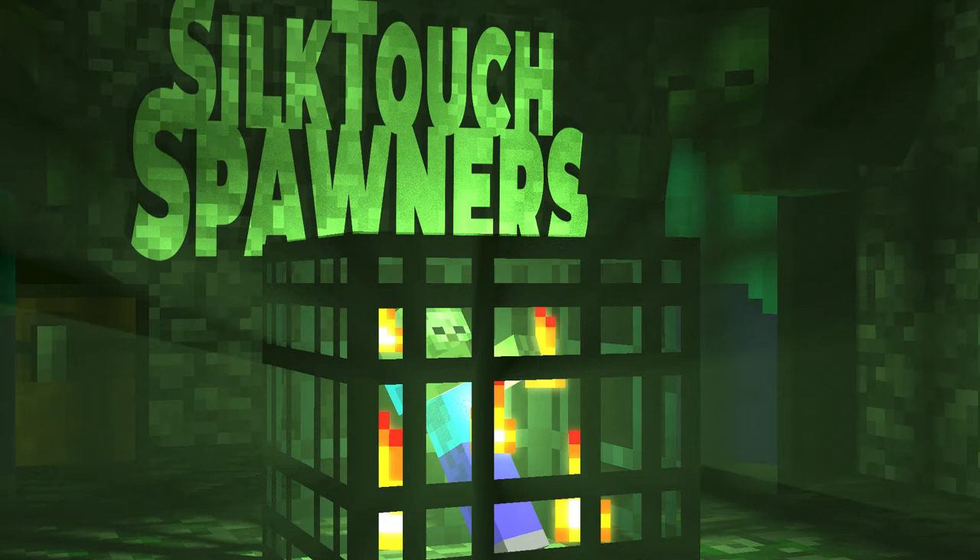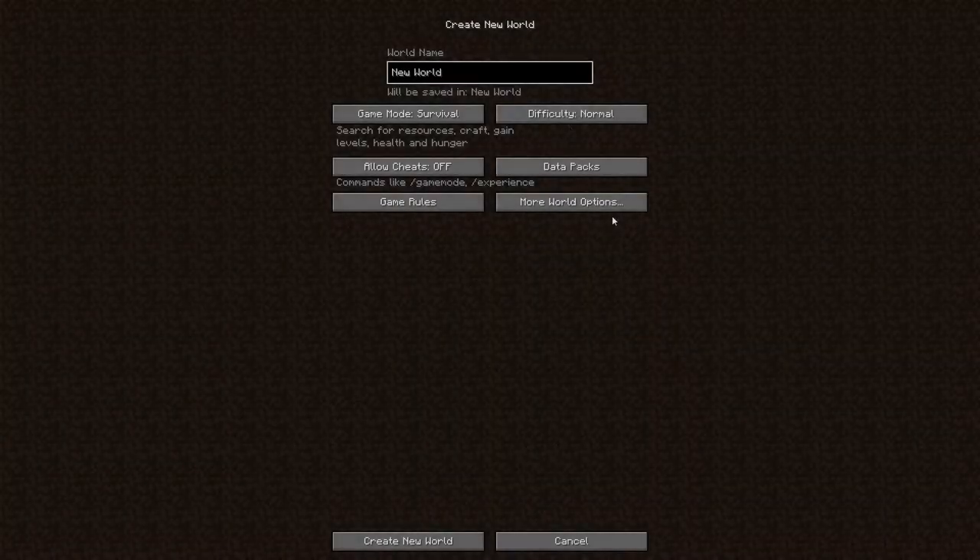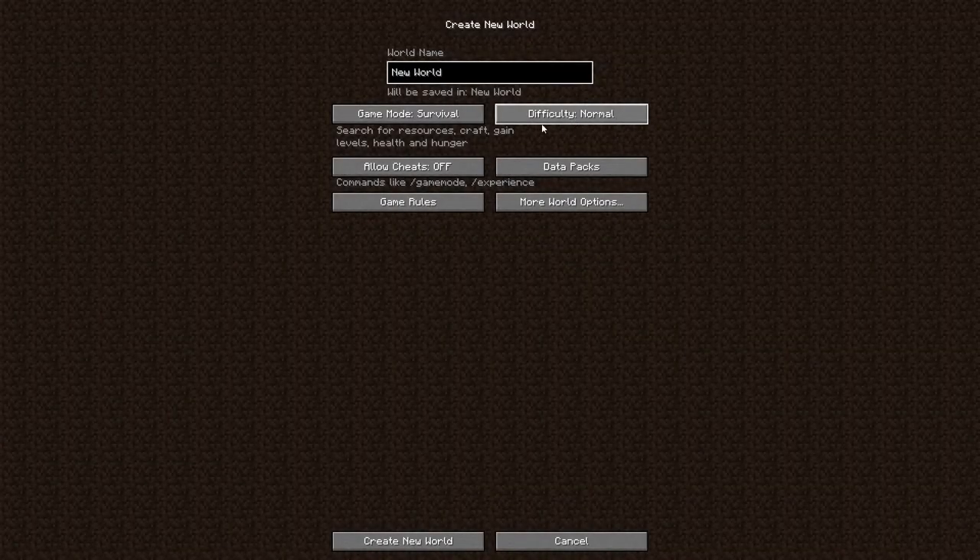This is an introduction to my new mod, the Silk Touch Spawners mod for the Fabric mod loader. The mod is available for 1.16 — that's 1.16.0 through 5 — and will soon be available for 1.17 as well. In this video, I'll be showing you an overview of how the Silk Touch Spawners mod works and how it's a little bit different than your standard silk touch spawners type mod. It's based on a data pack that one of my good friends made a few months back.